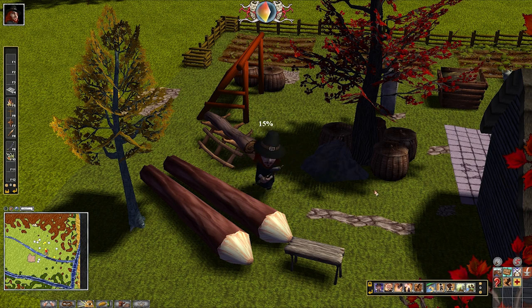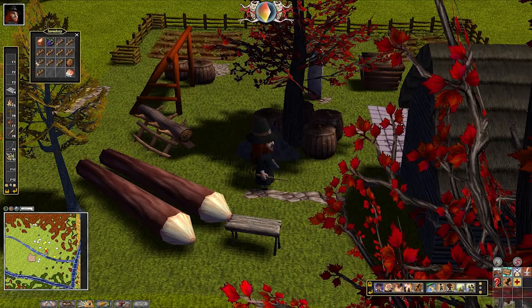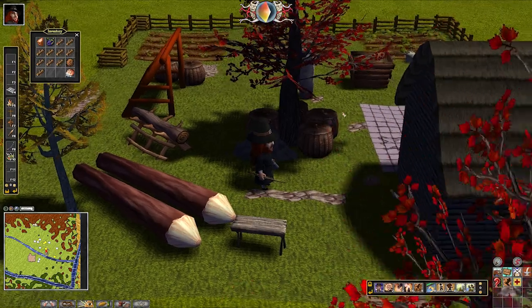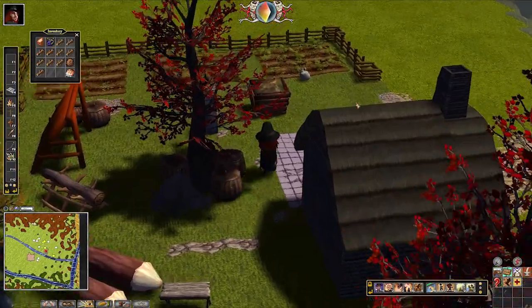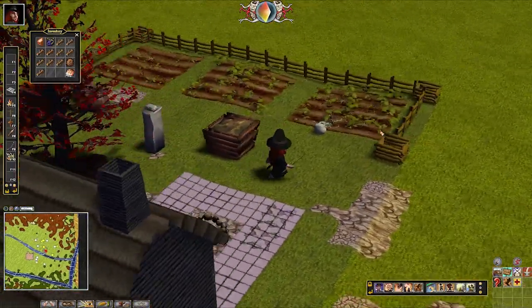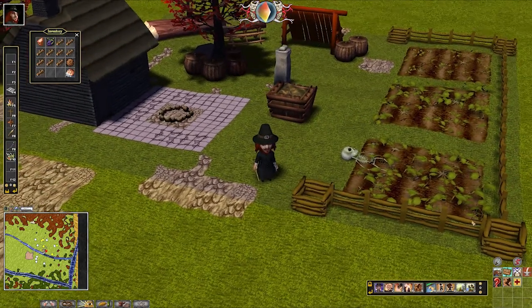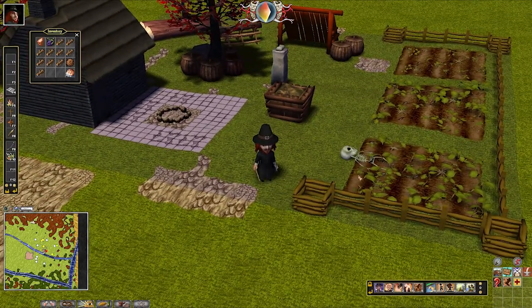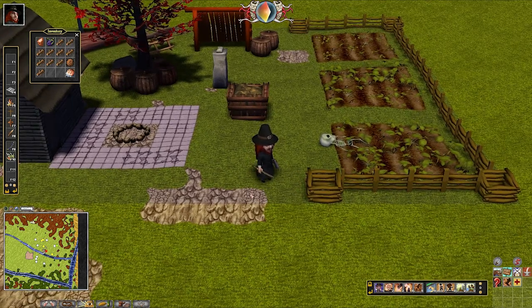Hey guys, welcome back to Sailor. My name is Zach and in this video I'm going to be building a gate. Gates are a little tricky - as you can see I've been chopping up a bunch of wood and collected more trees. Over here is where we last left off with our fence, and I've extended it all the way around my crops, which are growing quite nicely. Now we want to put a gate.